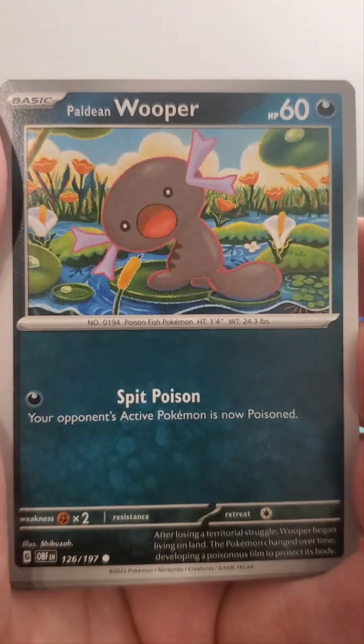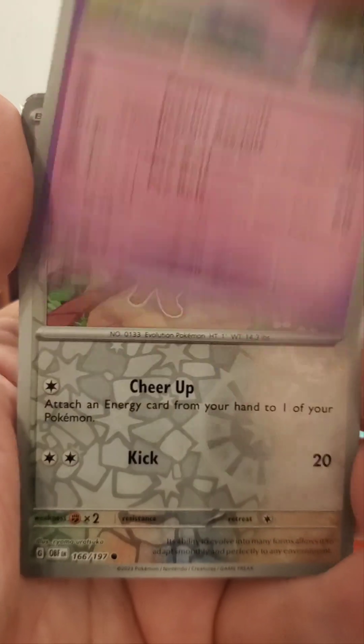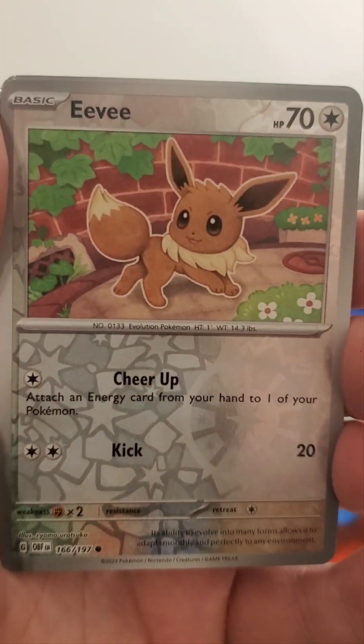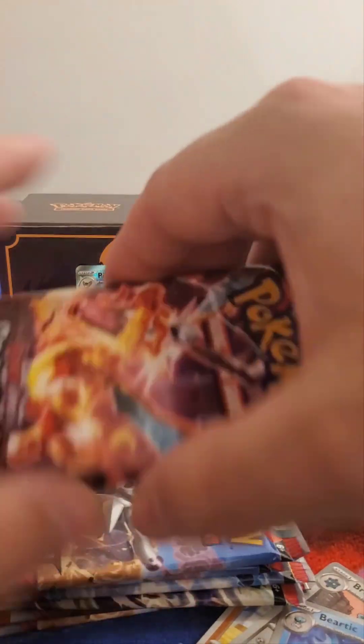A Steenie, a Paldian Whooper, a Drampa, a Sharpedo, an Espeon, and an Eevee — I don't think we've gotten an Eevee before. It's a Holographic. A Dynamo Holographic, and a Claydol. Pretty sure we've gotten Claydol before.